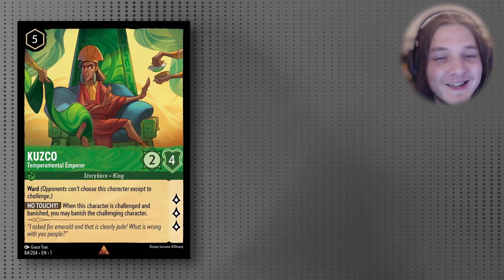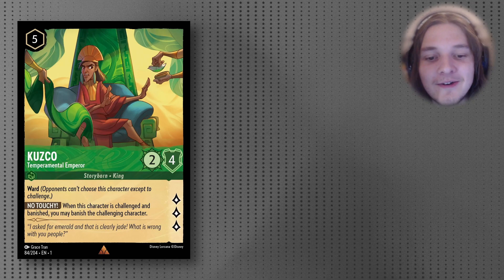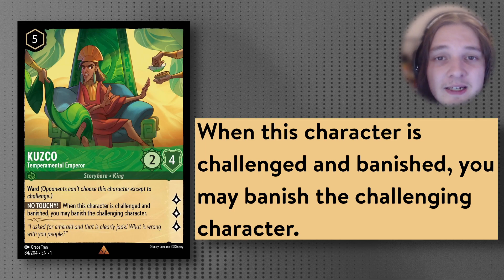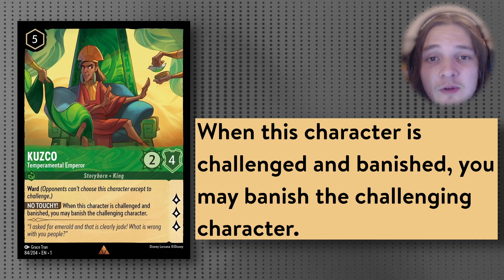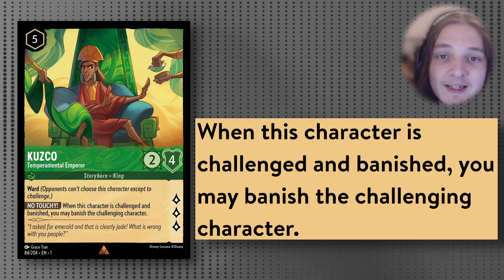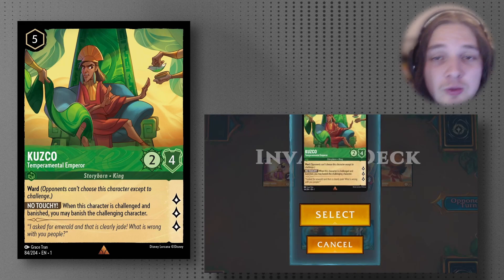Kuzco — the coolest Incan Emperor around — is a 5-cost Uninkable 2/4 that quests for 3 with Ward and the ability No Touchy: when this character is challenged and banished, banish the opposing character — essentially Death Touch from Magic. Just an amazing card that applies so much pressure and is very sticky on the board. Kuzco is one of the main ways we'll be pushing mid-game questing to get in striking distance for a one-turn kill with the Beast Exodia combo. The lore thresholds you'll be looking at are probably 10, 12, or 14, depending on how many combo pieces and ink you have available.